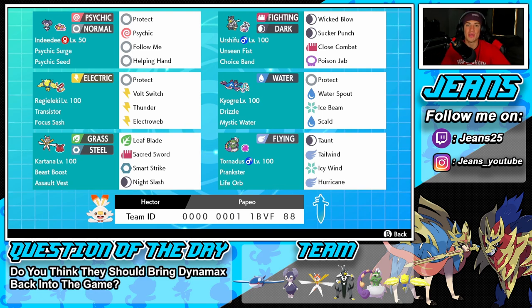We're going to lead Kyogre and just wipe out teams left and right with this guy. Bottom left we have Kartana with Beast Boost ability and Assault Vest as its item to soak up special attack hits. Its moveset is Leaf Blade, Sacred Sword, Smart Strike, and Night Slash for coverage.